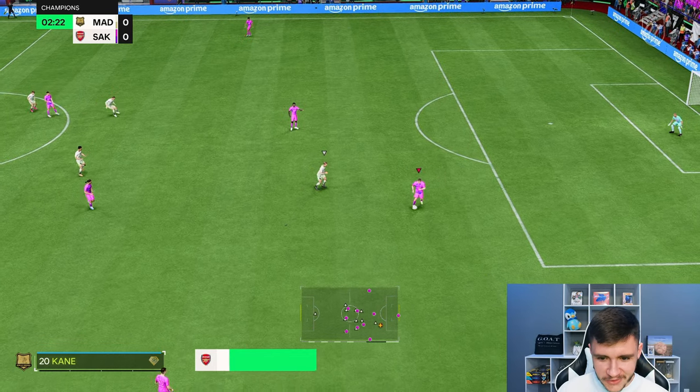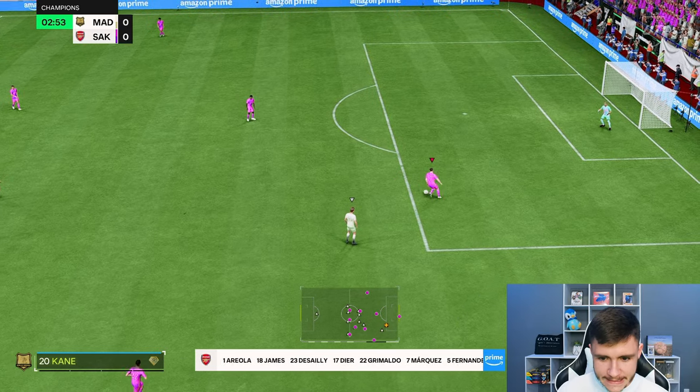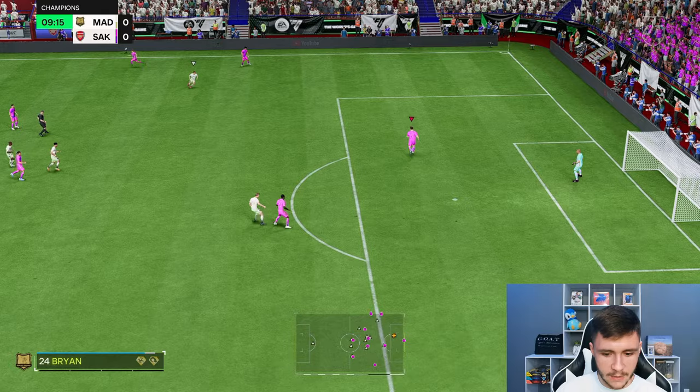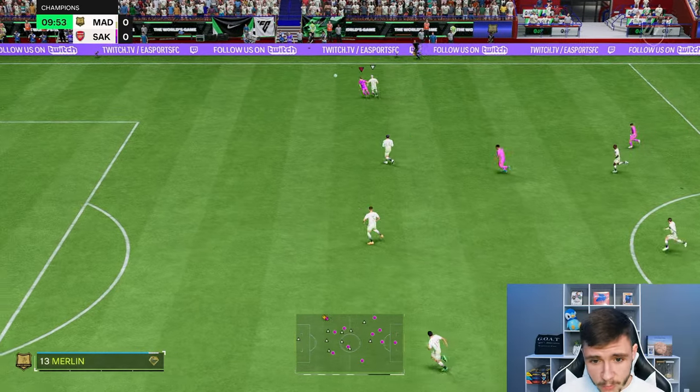First things first, let's test out the card's dribbling — just to see how he moves on the ball. Yeah, you can definitely feel the low agility and balance; it isn't great. Testing out his long range passing — it's pretty good right there, we get possession. I think his passing is going to be a little bit underrated.